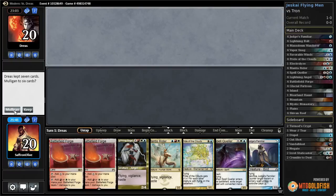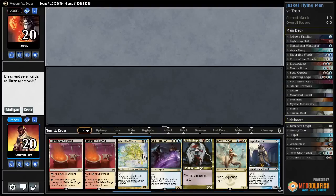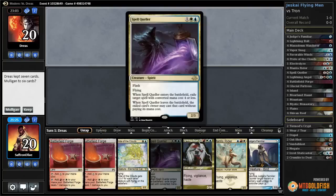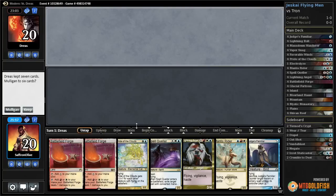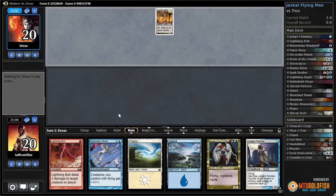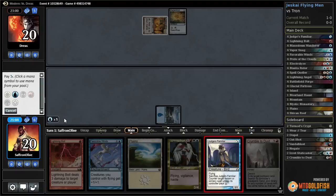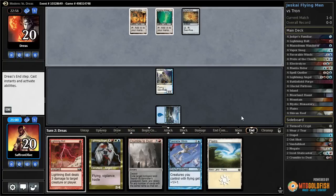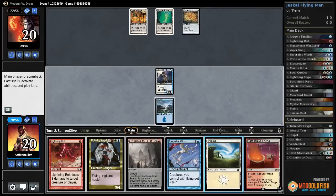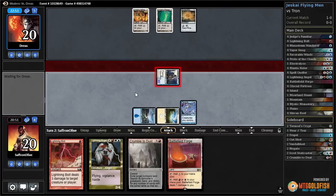No blue mana in this hand, but it's very aggressive. If we draw blue mana on the draw it's actually pretty good - we have Judge's Familiar, Pride of Clouds, Mantis Rider, Spell Queller, Lightning Angel. If we don't draw blue mana the odds aren't in our favor and we do nothing. We mulligan. We'll keep this one - got our Crumble, which is our single best card in this matchup. There's an Expedition Map so our opponent's gonna have fast Tron again. We play an Island, Judge's Familiar, then a Plains and Favorable Winds.